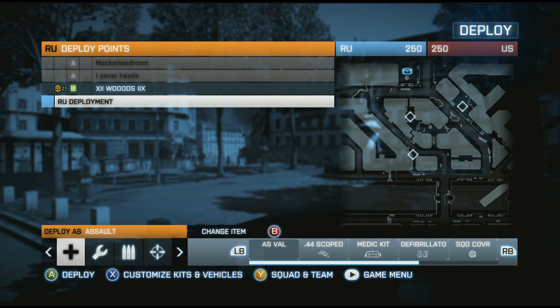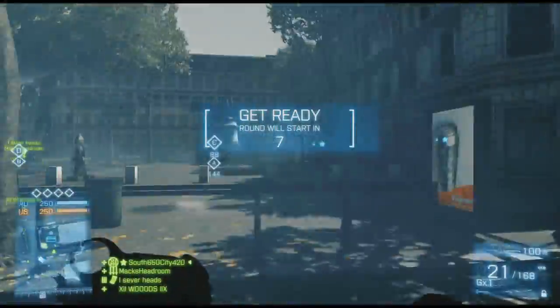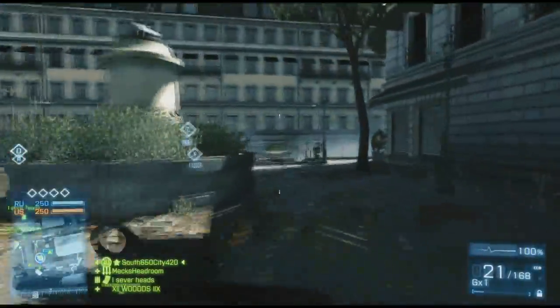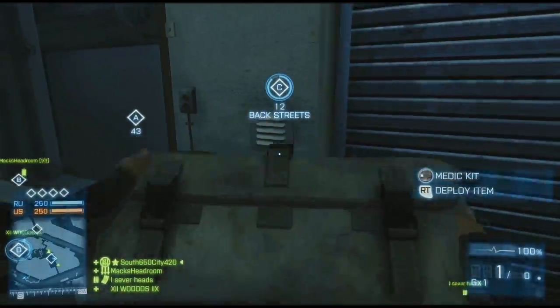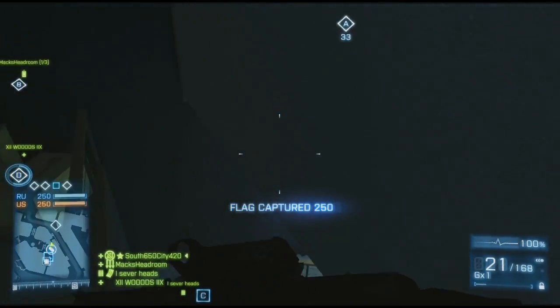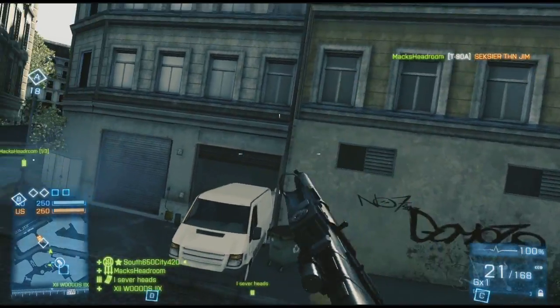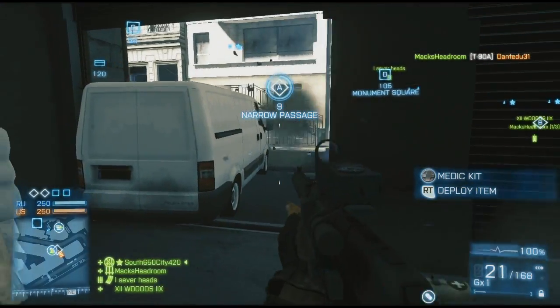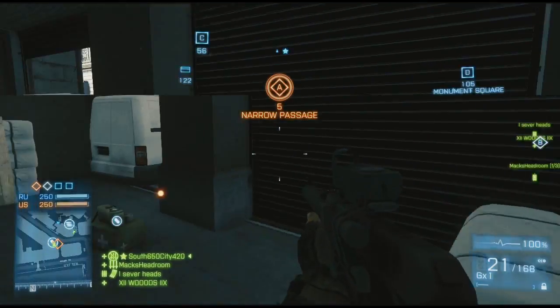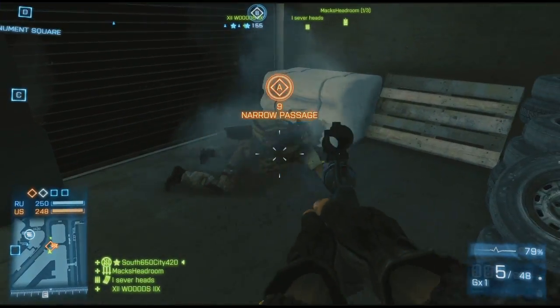What's up guys, bringing you a game of Conquest on Seine Crossing using the AS Val and the scoped .44 Magnum. People requested the scoped .44 on my previous video, and I believe someone else requested the AS Val — I just unlocked this gun tonight. This is the second game I've played with it. I have the Cobra sight attached, which is the only attachment I have for it — you can't put much on this gun because it comes with a suppressor.